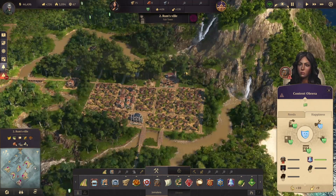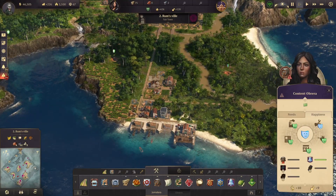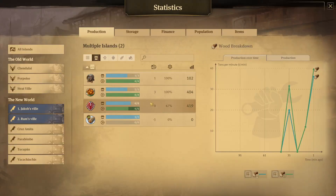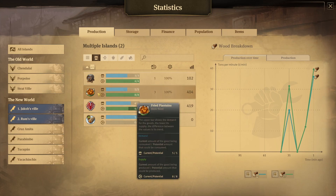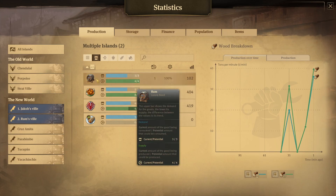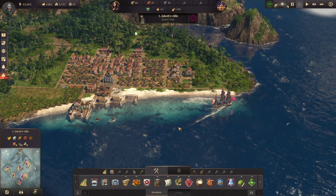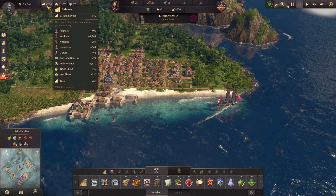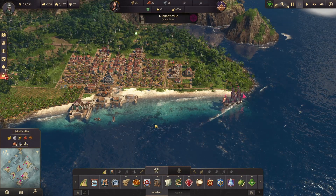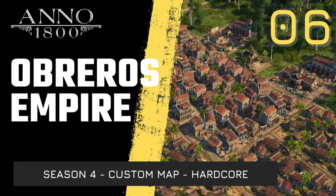We can continue to expand the city and we have our production on the corner over there. We are producing enough of the basic resources — plantains and ponchos — we're starting to make enough rum and just need to transport it. Next will be tortillas, and then with that increased income we can start growing the fleet, which we need to defend and to attack.